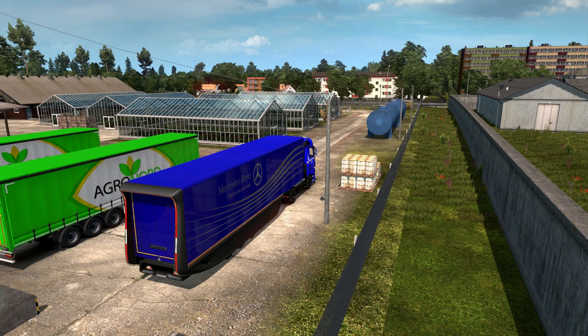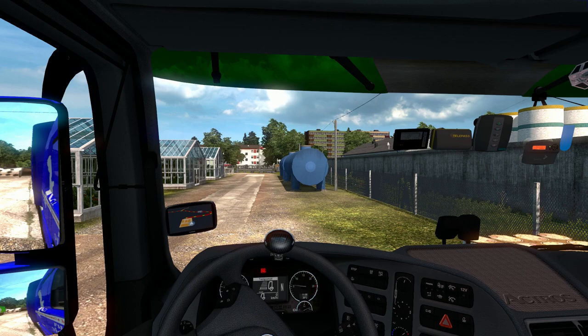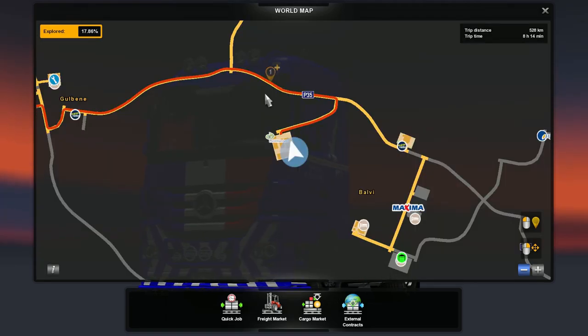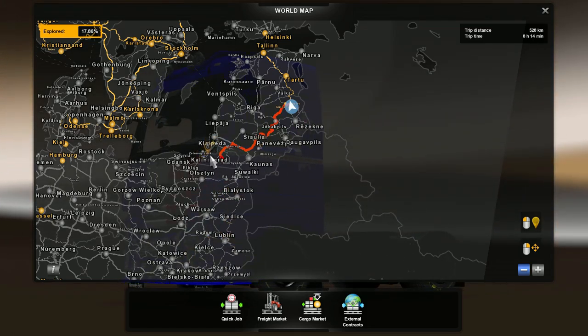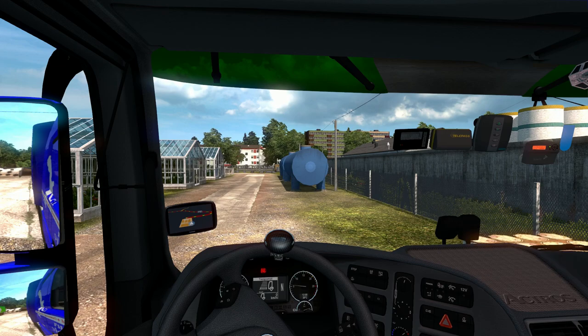We're going to haul some containerized trees from this nursery to Kaliningrad — that little Russian exclave out on the Baltic Sea. It's like this is Russia here, this is Russia here, and then this is not Russia, and then Russia is over here again. It's a little port — probably has something to do with World War II. We have a GPS so we'll make that go away and put her in gear.